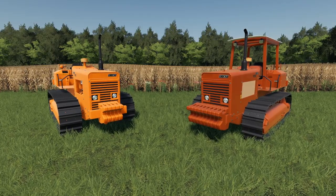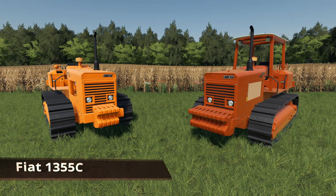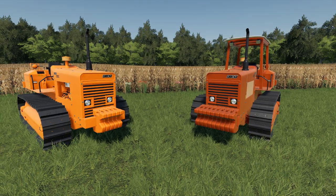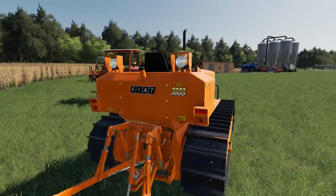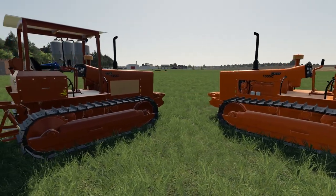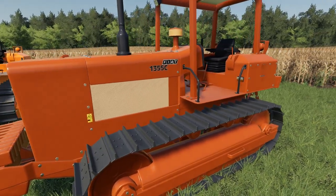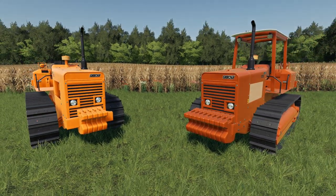Now for probably my favorite mod of the day — the Fiat 1355C, a fantastic tracked crawler tractor. There are two different versions of this model available. It sells for $35,000 base, has 135 horsepower, and goes roughly 15 kilometers an hour — not exactly the fastest, but these old cat-style tractors never are. Options include a three-point hitch, a roof, an engine cover, a couple of track options, and a front weight.